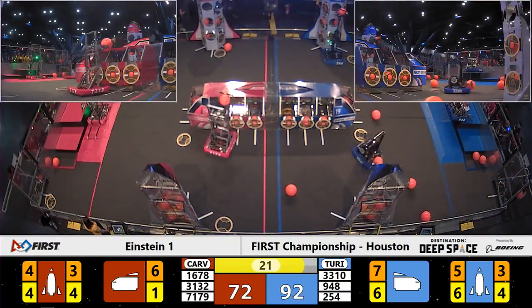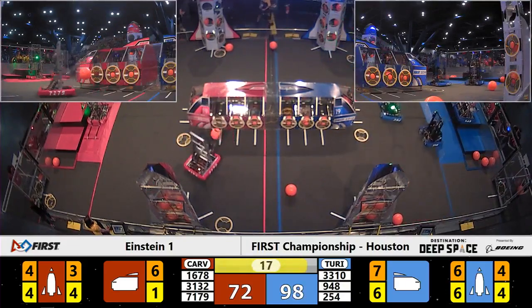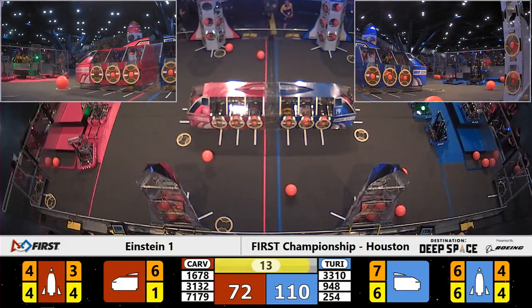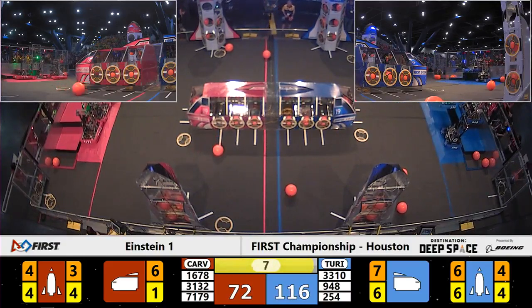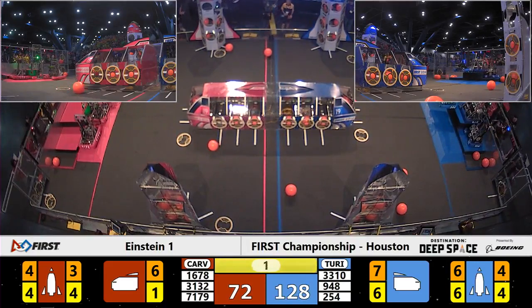948, NRG, pulls itself up to the third level. 20 seconds left to go in the match. 1678, Citrus Circuit, is trying to get their outrigger out to lift their partners as they go up to the third level. Can they make it in time? 254 comes up to the third level. Six seconds left. Still no action on the red end zone. 2, 1.